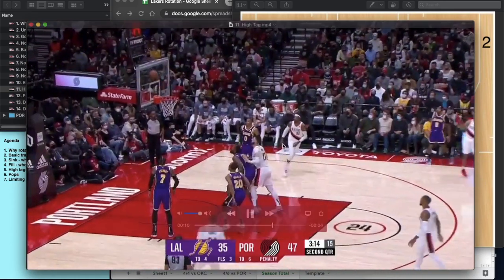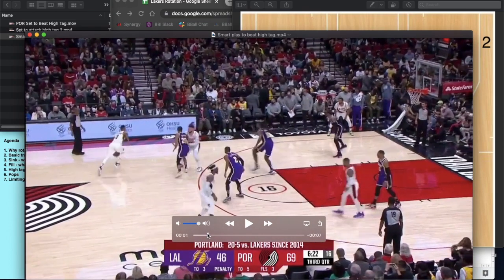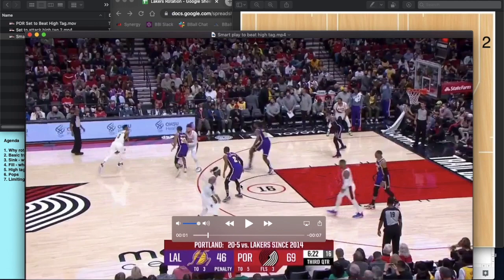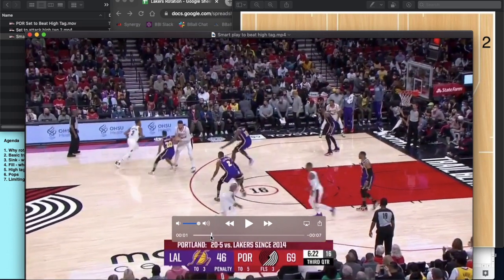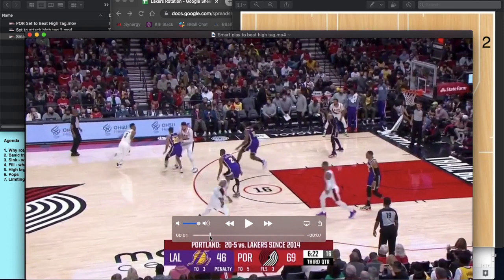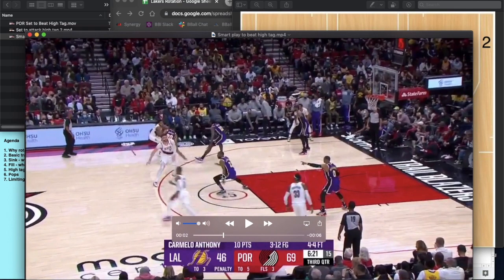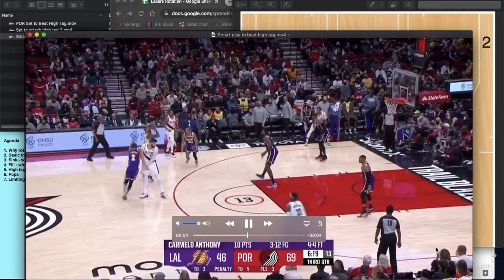We see Portland go to a couple of sets to attack the high tag. Baysmore is able to recover because the offense is just standing still. Then on another play: high ball screen, Ellington sinks in to tag the roll man with a high tag — but by stepping down, he takes himself out of position for the next screen. His initial man cuts to the rim, and if the switch isn't there his man is open for a lob. Russ recognizes it, calls the switch, and then Dame runs up. Ellington trying to belly up to the roll man puts him in a tougher spot on the next action.